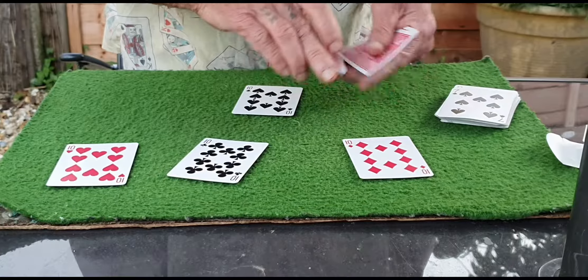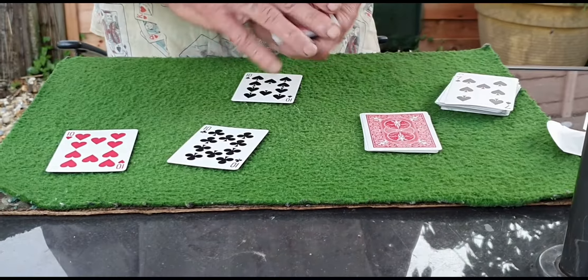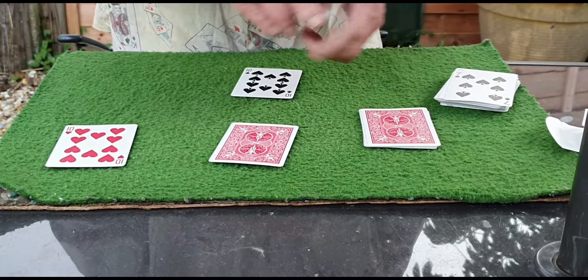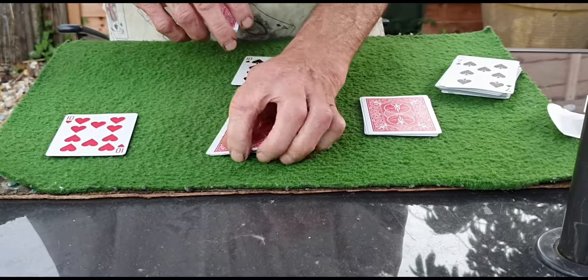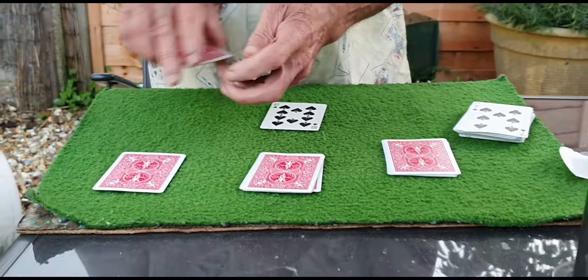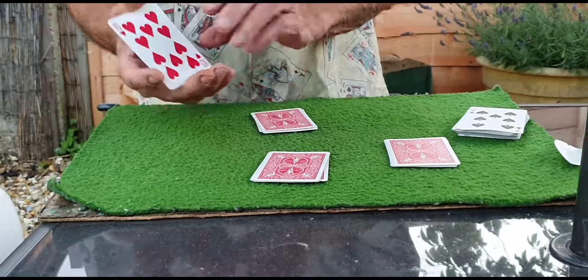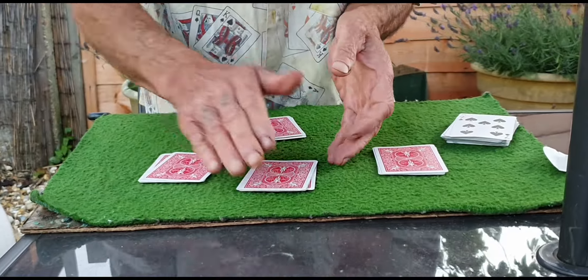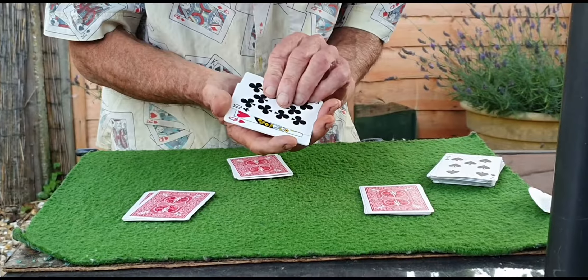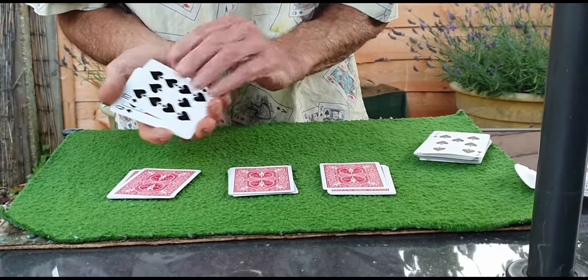Some cards on top of this 10, also some cards on top of this 10, also on top of the red 10, and finally the last 10. So you just have to remember: this is a red 10, this is a black 10, this is a red 10, and this is a black 10, which is the Master 10 — the 10 of spades.